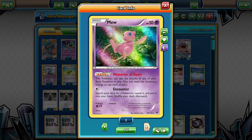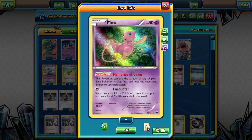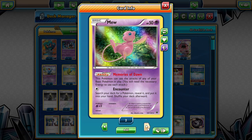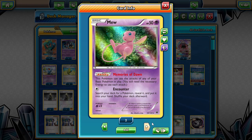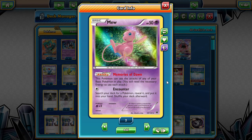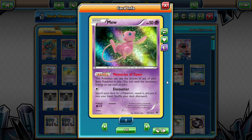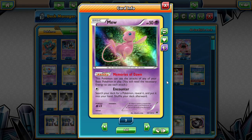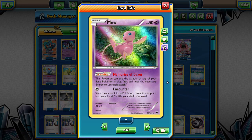We are also playing Mew with the Memories of Dawn ability - you can use the attacks of your basic Pokemon in play. What better place to use it than in a Psychic attack deck. We are replacing Carbink with Lunala Prism Star, but we can only play one Lunala Prism Star. So we threw a couple Mews in here so it can utilize Lunala Prism Star's attacks, as well as any other basics we play.